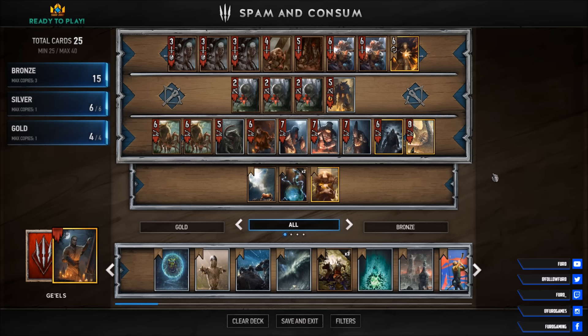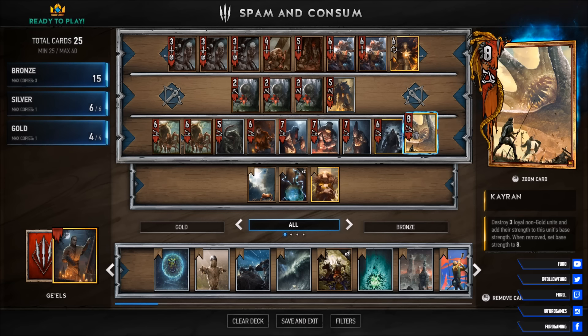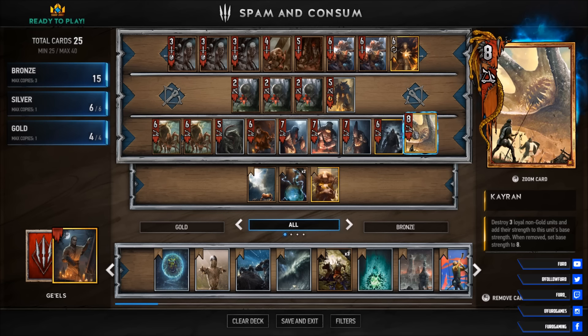Today it is time for another Gales deck that I called Spam and Consume, because that is what the deck is all about. You are trying to spam the board with smallish units, absorb them, create bigger and bigger threats, and finally have a snack for your star gold card Chiron. That will destroy 3 loyal non-gold units and add their strength to this unit's base strength.